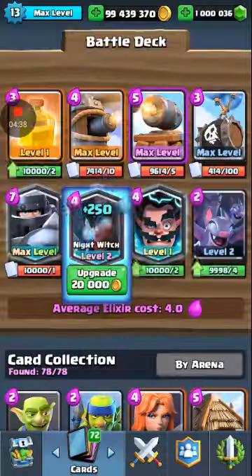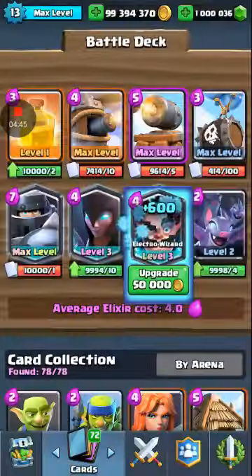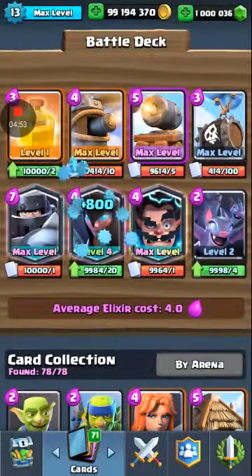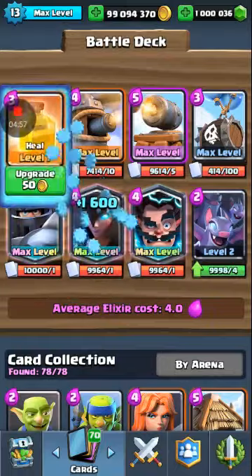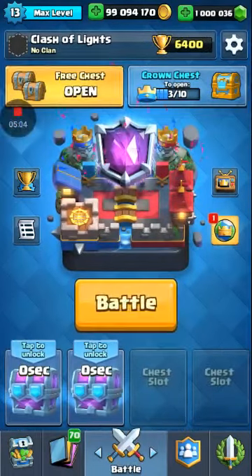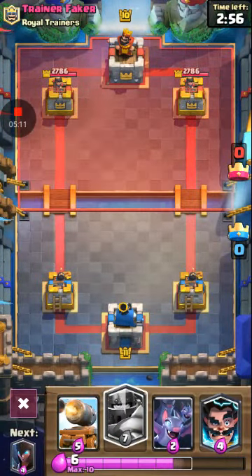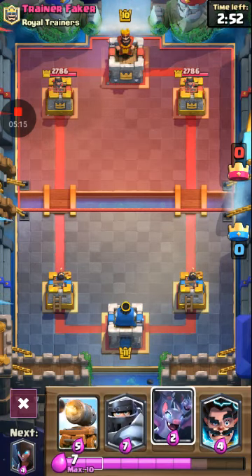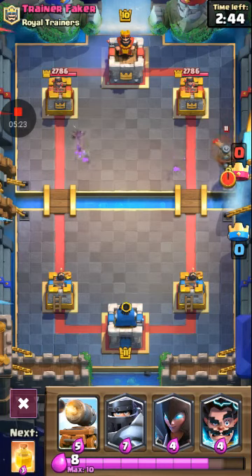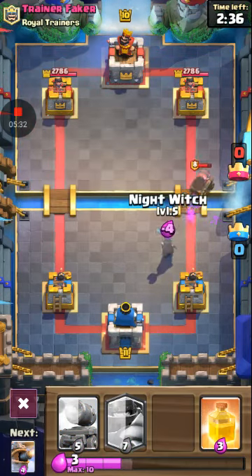I'm just going to max out these legendaries real quick to give me the best chance. There's a trainer in this server called Trainer Baker — I think it's a copy of Trainer Cheddar — he basically copies your deck, which can get a little annoying but it's not that bad. What's really cool about this private server is the crown towers and princess towers are golden, same as on Nick at Night's channel.